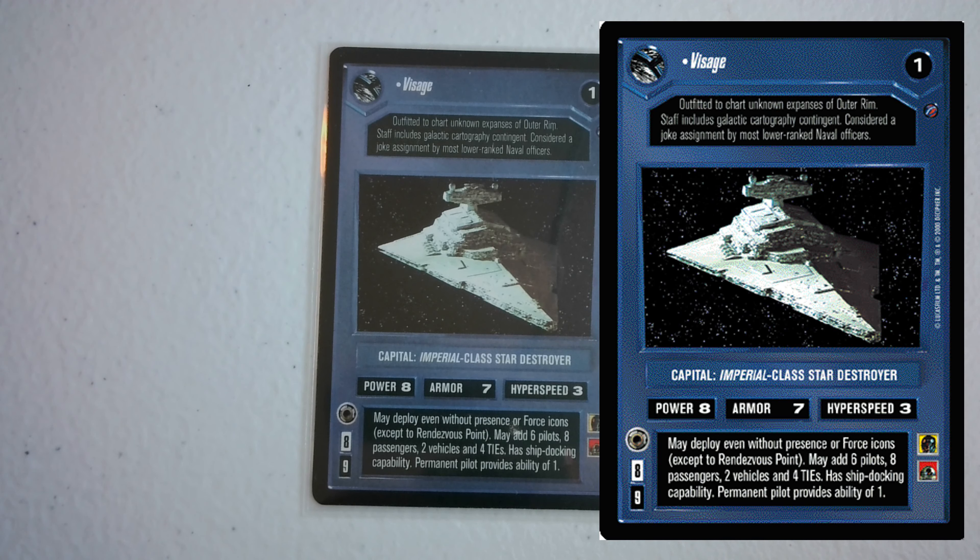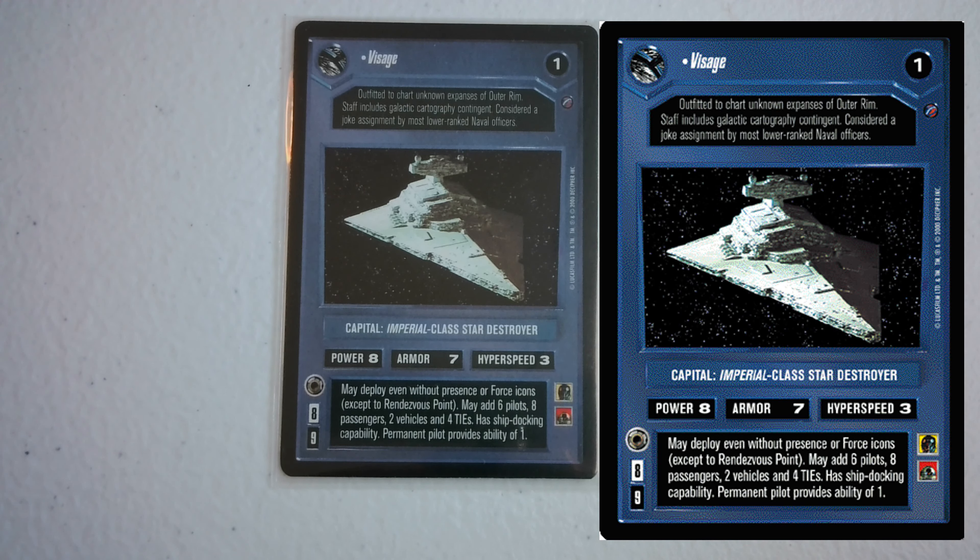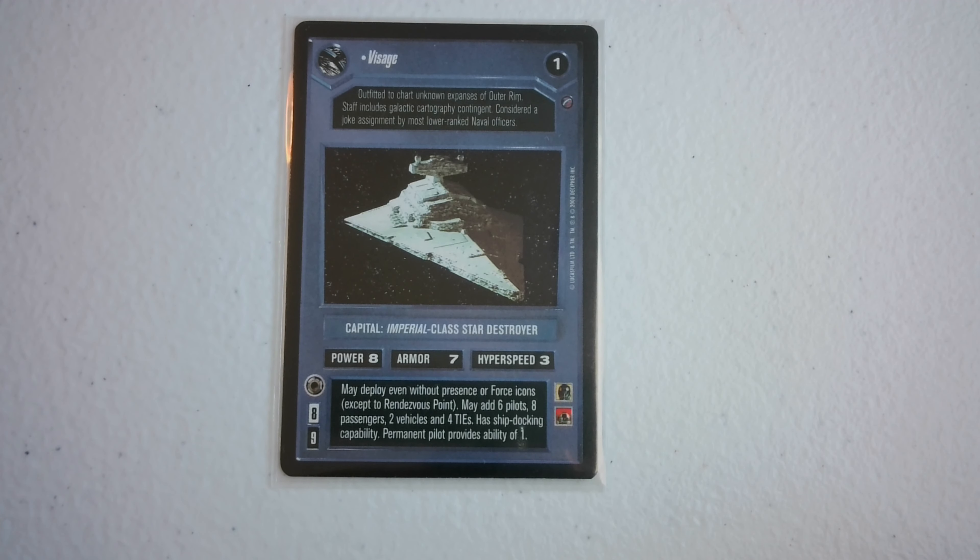Last but not least, the Visage. This is basically your dark side equivalent of Tantive IV - it can deploy without paying its full deploy cost as a surprise. Too bad it can't deploy to the Rendezvous Point, that'd be funny. But it can really throw off some decks where rebels are just sitting on Alderaan or Hoth and don't expect anything coming. Other than that it's not anything spectacular - exactly like a normal Star Destroyer with one more armor. It has its use against numbers decks sitting on planets.